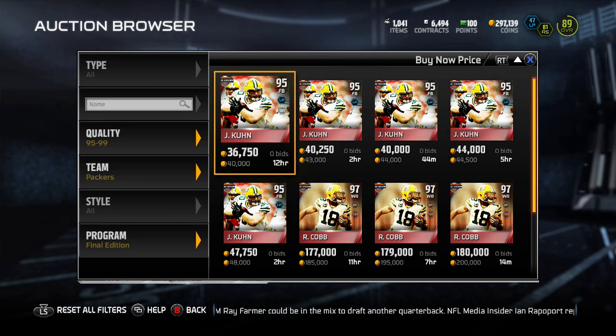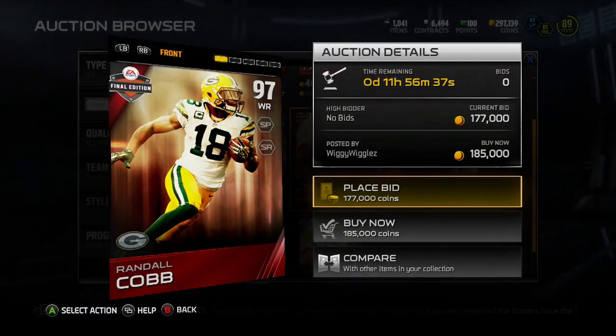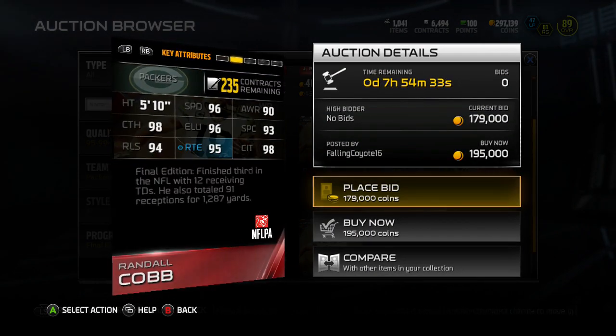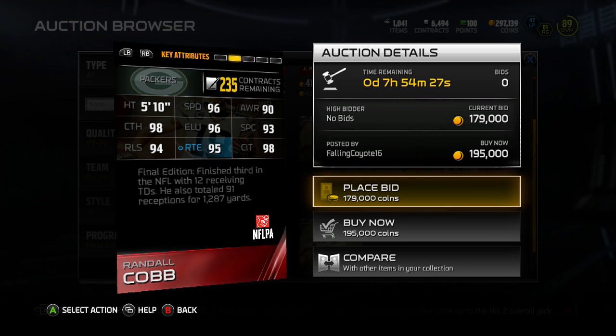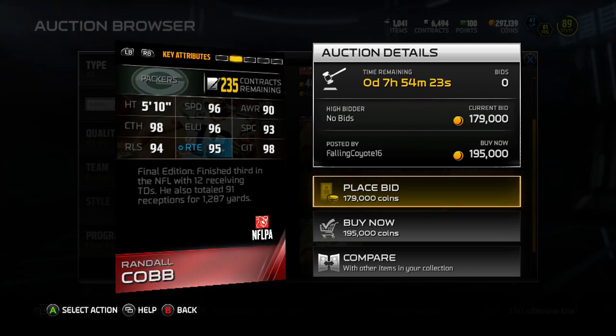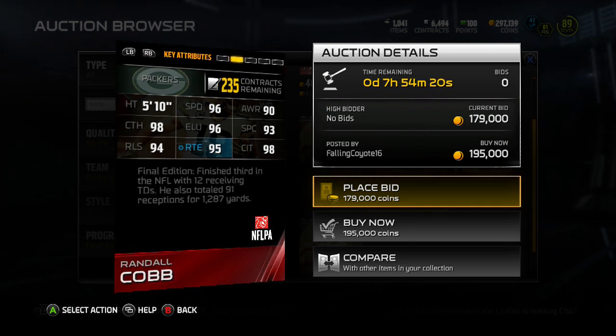I haven't checked him out yet, so I don't know exactly how good his card is. There are a couple up here now. Oh, what's this — John Kuhn? I think that might have been last week. But Randall Cobb is down near 150k now. He's 97 overall, 5'10", 96 speed, 90 awareness, 98 catching, 96 elusiveness, 93 spectacular catch, 94 release, 95 route running, and 98 catching in traffic. Pretty good card, though not the tallest — I do like tall receivers.